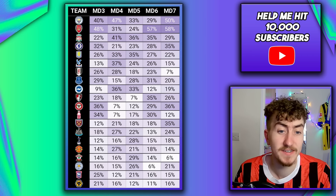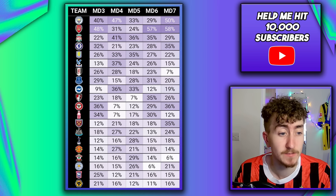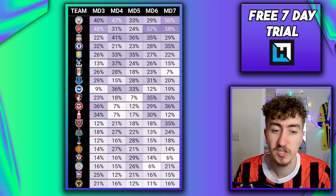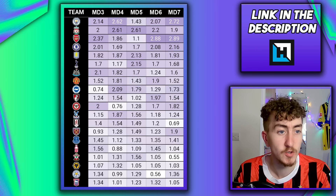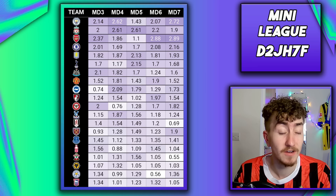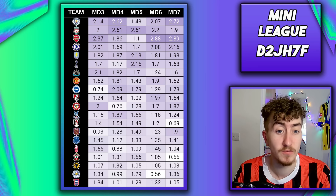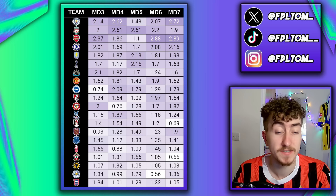Manchester United — I said it last week and I'll say it again — I would not be looking at any of their defensive assets. They've still got the same defensive issues as last season, so a very easy avoid. Moving on to projected goals from 11five: Manchester City and Liverpool are probably the key standouts for the next three weeks. Liverpool in match day four and five look very, very good — that's probably where a lot of people will be looking at bringing in Mohamed Salah over Erling Haaland, when City's fixtures start to tail away and they face Arsenal.